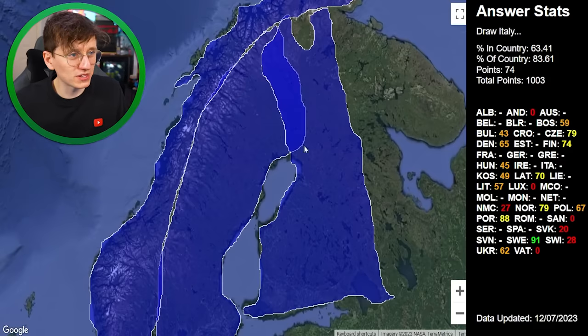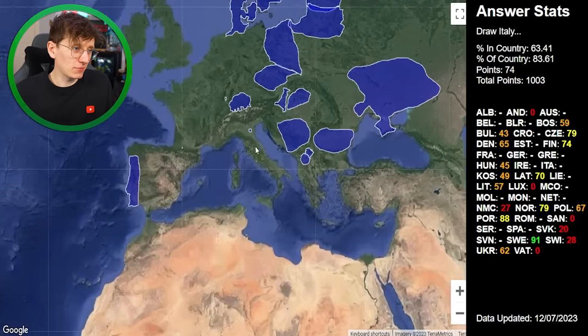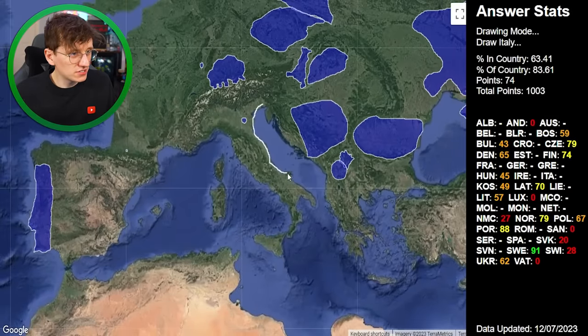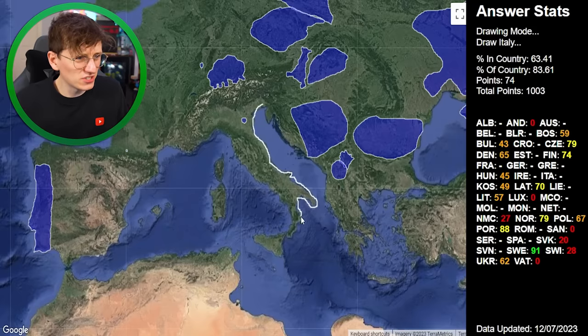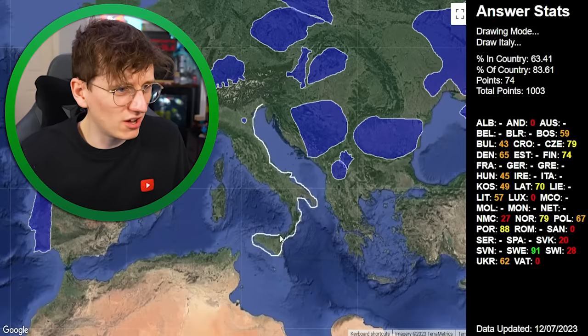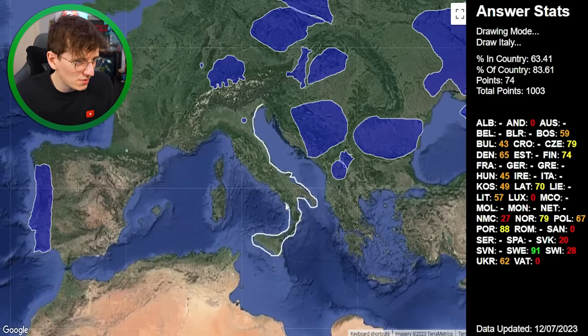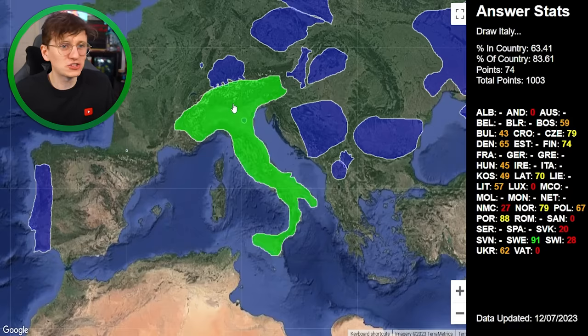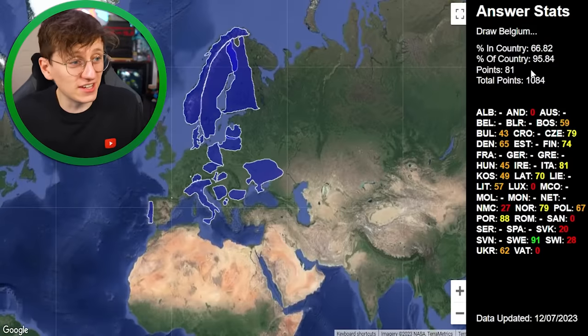Italy — we can get quite a bit of Italy because it's on the outside, so we can follow all of this coast. Some easy points that I do not dare say no to. I work my way around, don't get too close to that bit so it's not intersecting, then I don't quite know how far it spreads. 81 points — that's decent.